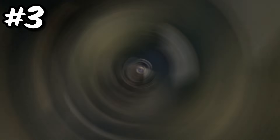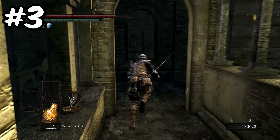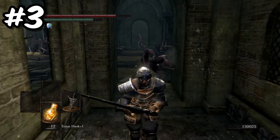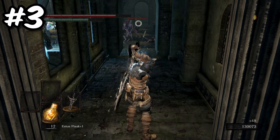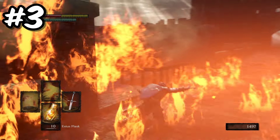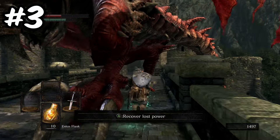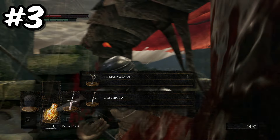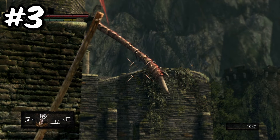Number 3. Time now to get what is the fourth highest damage output of any obtainable weapon during the early stages of the game — the Drake Sword. Being beaten by only the Black Knight Sword, Black Knight Halberd, and Black Knight Great Axe, which are only obtainable by low RNG drop rates, this is the highest damage output weapon guaranteed in the early game. To obtain it, you will need to chop off the tail of the Hellkite Wyvern, located on the bridge in the Undead Burg. You can either choose to take on the dragon head-on with melee attacks, or choose the much safer option of shooting its tail with a bow and arrow in complete safety under the bridge.